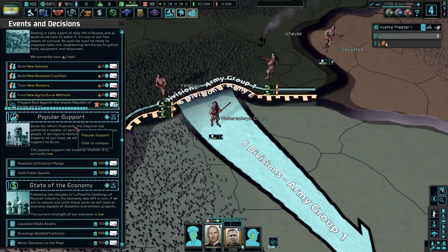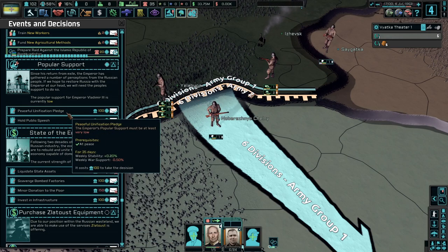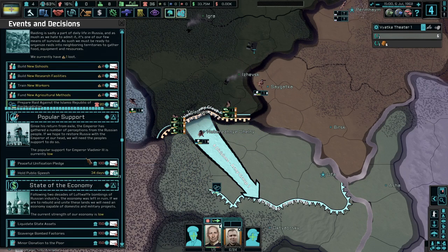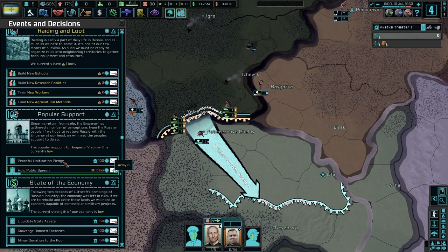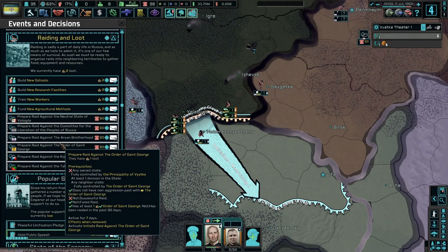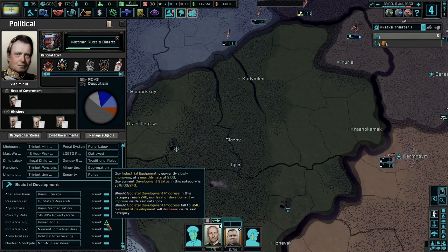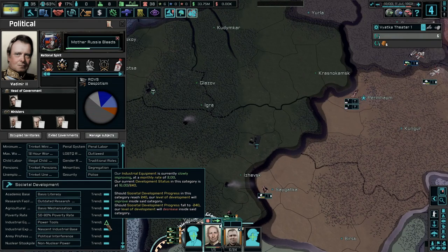Next up, what we can do — hold public speeches, scavenge stuff, that's not worth it. Construction speed is not bad, but only like one civilian factory. Hold public speech or weekly stability — the cost of war support. I'm just going to grab this one, I love more stability please. Very stable nation, as you can see — very, very stable. They took a declare war, the Levant — what a way to treat a former ally. Go ahead and go in if you can. We actually did it — and we have four more loot. We can do new workers, industrial stuff, schools, social development — we got power tools! Our industrial equipment is currently slowly improving at a monthly rate of two.